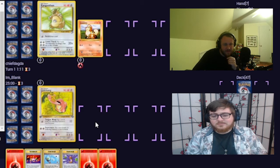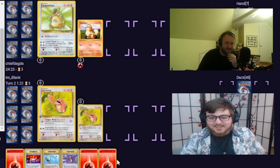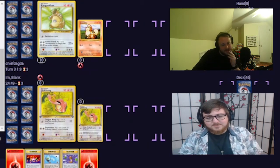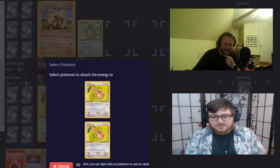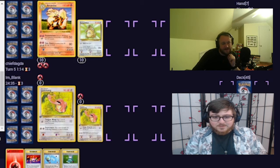You can't evolve on your first turn. And you cannot retreat because you need three energy for Kangaskhan. At least I have a second Lickitung. We'll lick it down — and I'm just going to tongue-wrap you and see if I can paralyze you. I'm going to gust of wind to bring that out to the front. Well, you can't attack, you don't have Flamethrower yet. Next turn I will. I'm going to see if I can paralyze you, of which I do not do.